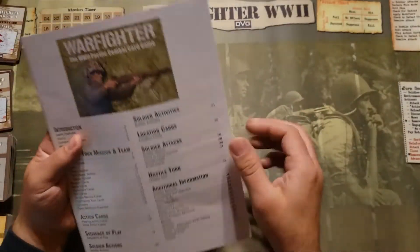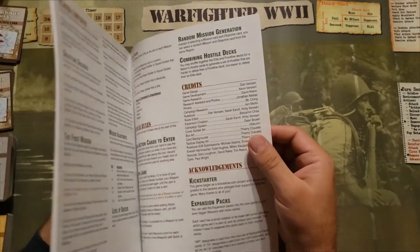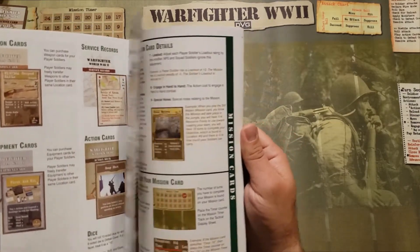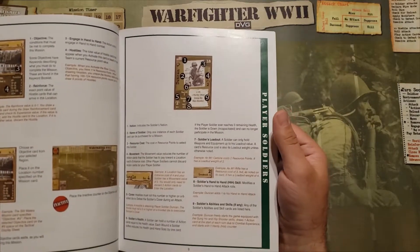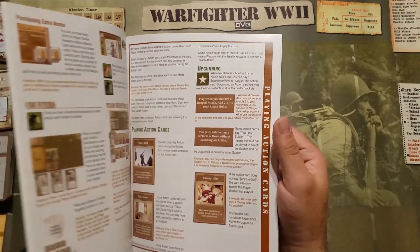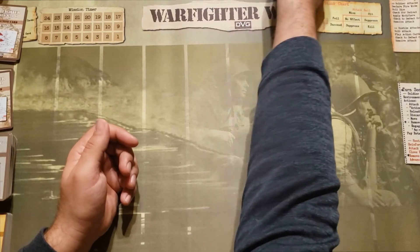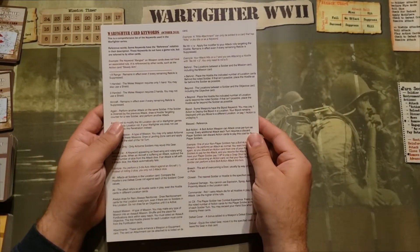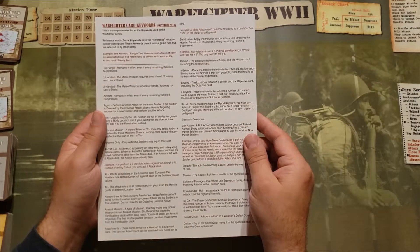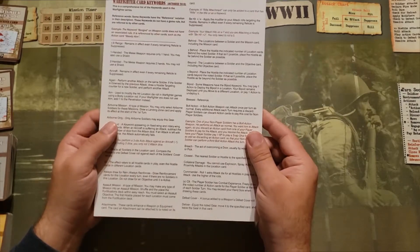Here is the rule book. The rule book has 51 pages of rules. It is an extensive rule book explaining all the different cards, how to use each card, giving the anatomy of the card, and it's a very thorough piece of literature to help you understand the game and how to play. Along with the rule book they give you this handy keyword card. It's trifold, comes with all the common keywords that you're going to find on the cards, and gives a brief explanation of what each keyword means. You're going to keep this by your side as you play.